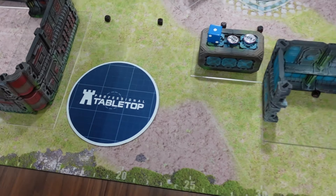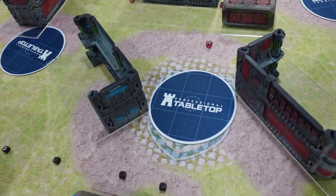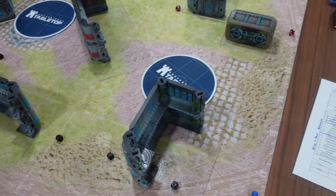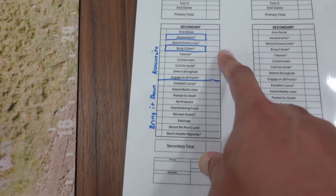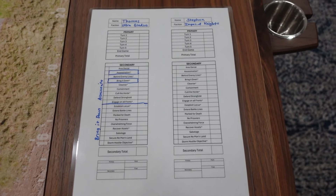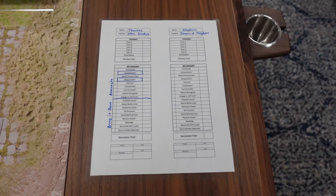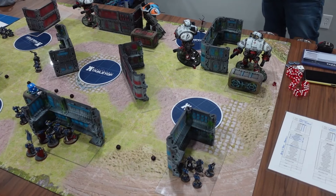There's plenty of space for the Knights to move around, so Steven won't be constrained by terrain — but I'm not sure he can hide from me. For secondaries, since he's got all the vehicles and characters, I'm going Assassinate and Bring It Down — fixed, I intend to kill him all the way. He'll go Tactical and see what the cards draw for him. With the new missions allowing Knights to shoot and still do actions, it'll be interesting to see what he can score.